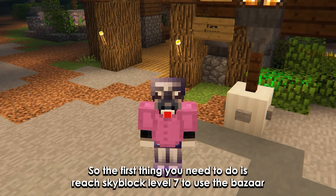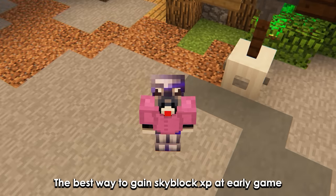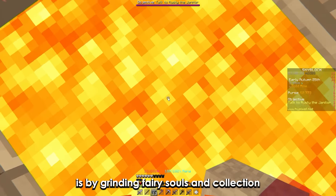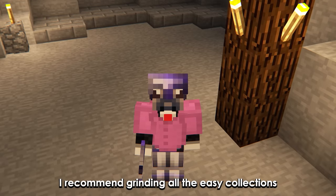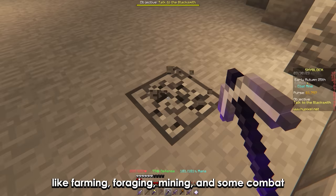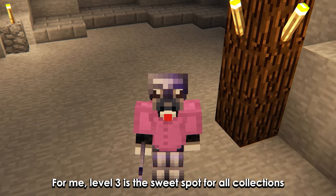The first thing you need to do is reach Skyblock level 7 to use the bazaar. The best way to gain Skyblock XP in early game is by grinding fairy souls and collections. I recommend grinding all the easy collections like farming, foraging, mining, and some combat. Level 3 is the sweet spot for all collections.